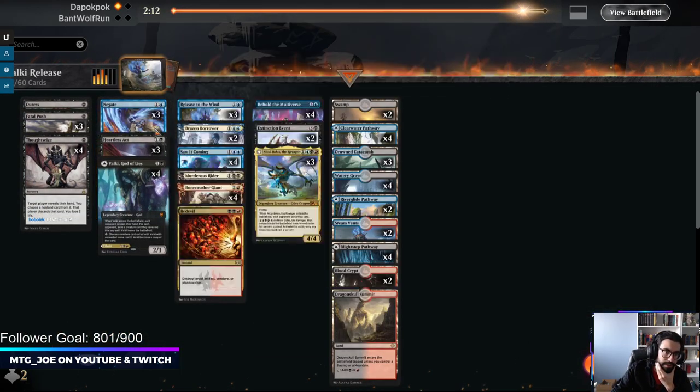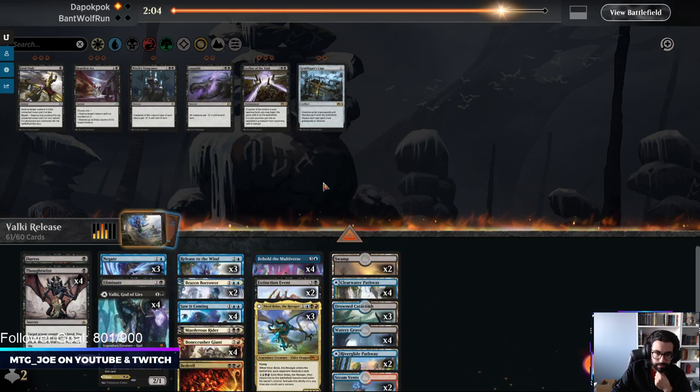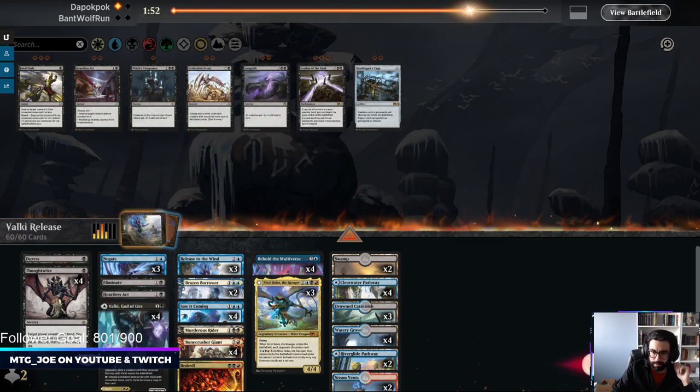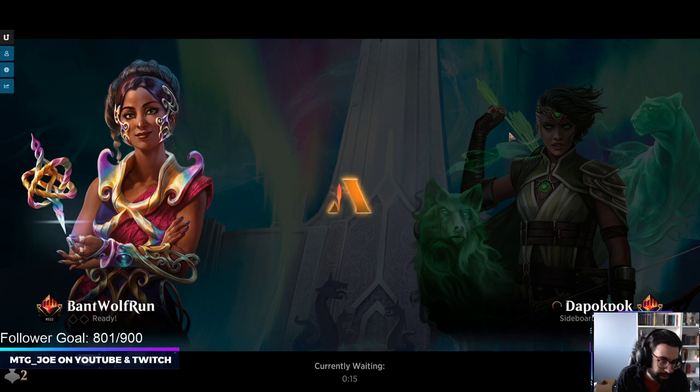Game one is always going to be rough against Blue-White — they'll just have naturally more counterspells. We had a couple openings there, but they drew two Dovin's Veto — that's a big mirror-breaker in these control matchups. Opponents on Blue-White Control decided we are not allowed to have fun. We were trying to turn three Valky, or turn three Tybalt, but game one against them is just rough.